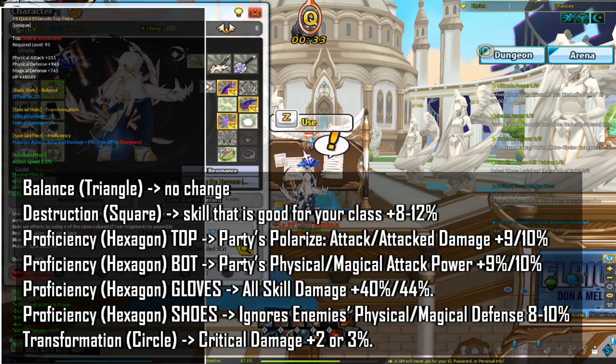For my recommendations on the Elrianode armor from this event — for Balance or triangle effects, the highest you can reach is L tier level 29, and you get level 20 from the free armor. However, I would highly not recommend investing a lot of ED to improve these effects, because a higher L tier level makes you tankier, which is largely irrelevant for PvE. If you happen to get a drop with a higher level, feel free to use it.